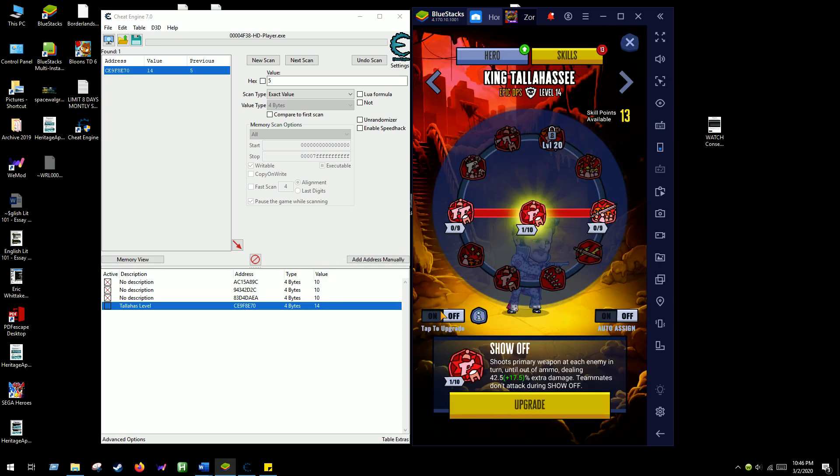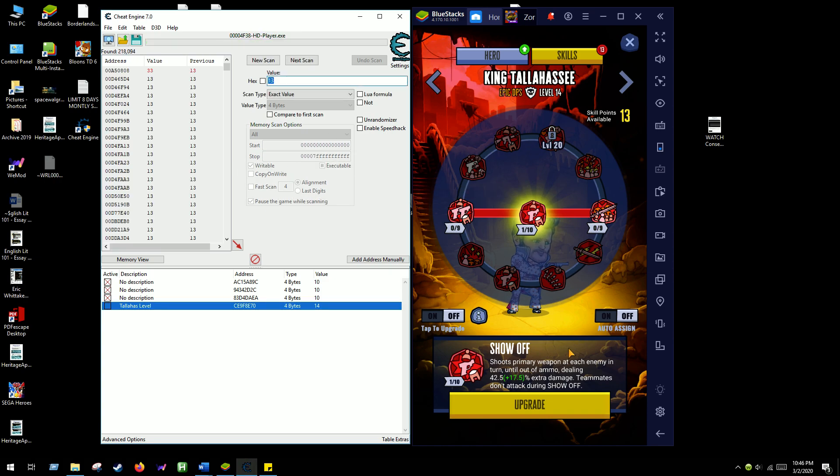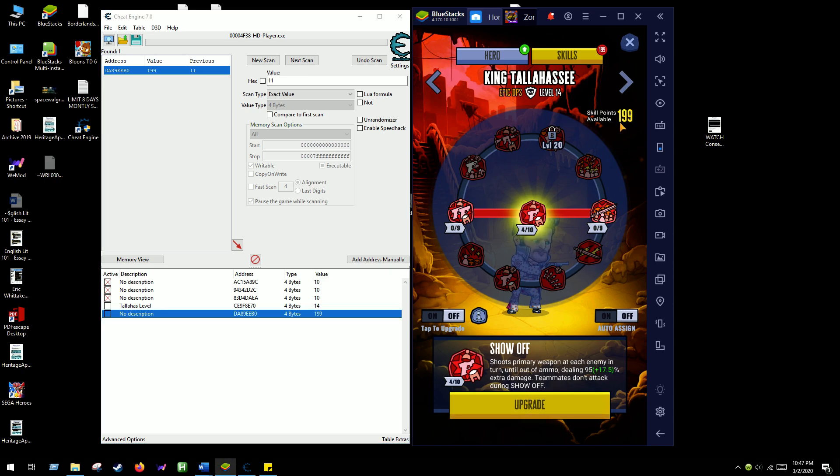Let's start by searching 13 available skill points, then use a skill point upgrade - 12 skill points. Upgrade again - 11. We've narrowed it down. I have 11 skill points available, so let's just change that to 200, which is more than enough. Upgrade, and there it is - it's been updated.